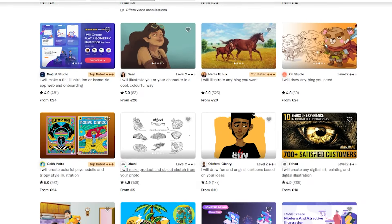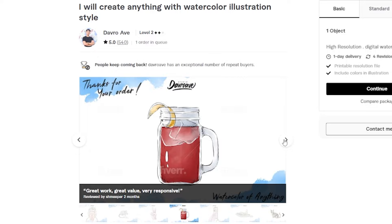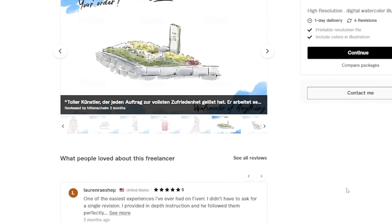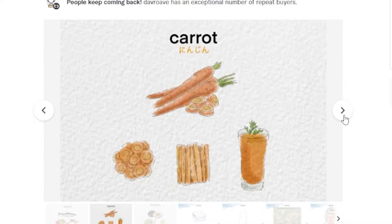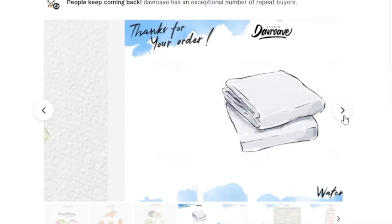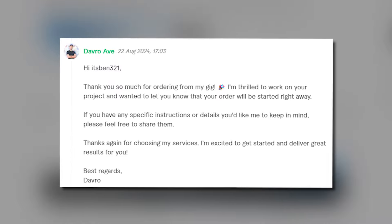This design was very clever, so I wanted to find an artist with a style that would match it. I ended up finding Davro Ave, who specializes in watercolor drawings. Since the skin was about Murlocs — which kind of have something to do with water — I thought it fit pretty well. He also seemed super down to work on it, and he was the fastest out of everyone, giving me the drawing in less than 24 hours.